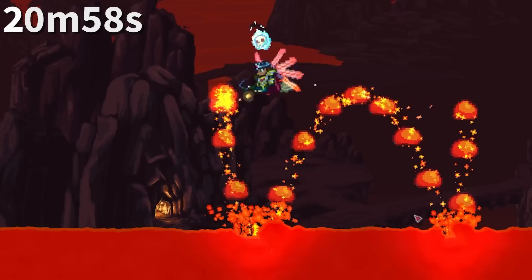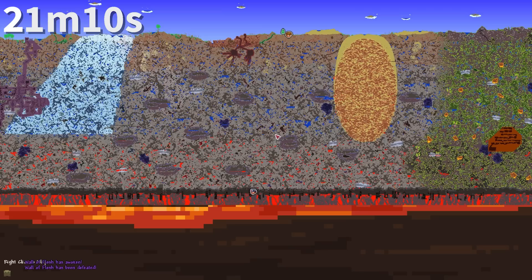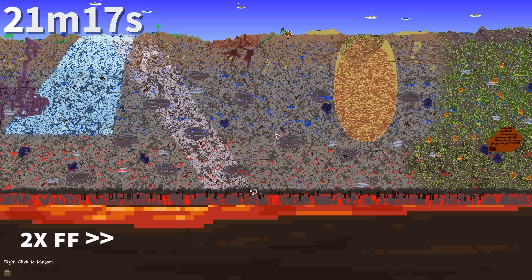Lava slimes are one of the only slimes that do not drop gel on death — the only things they drop are coins. The message 'the ancient spirits of light and dark have been released' does not actually appear when the Wall of Flesh is defeated. It appears when the two biomes are done generating, which can be a bit later depending on your computer hardware.